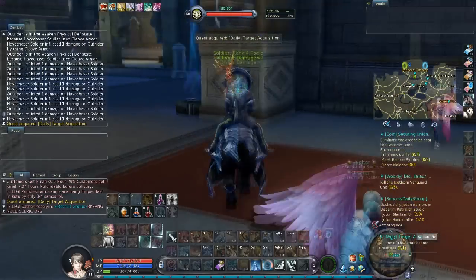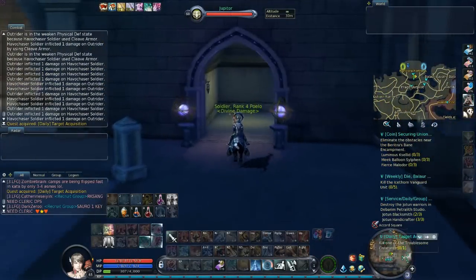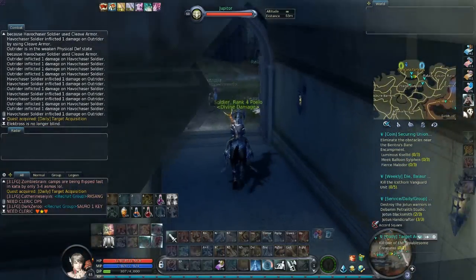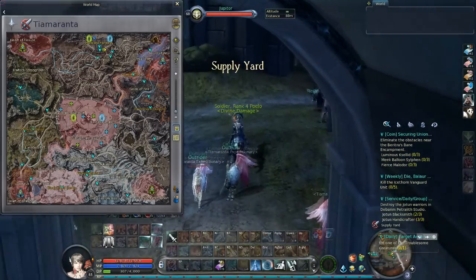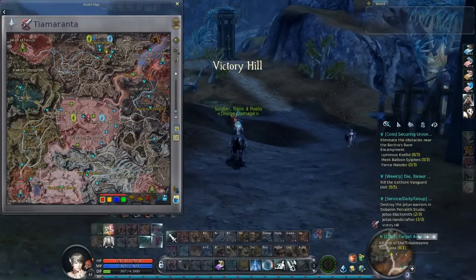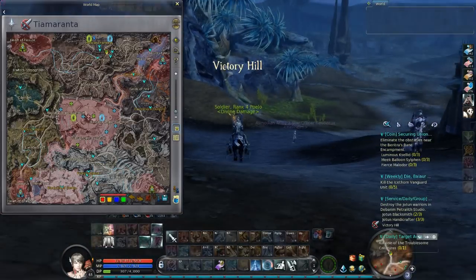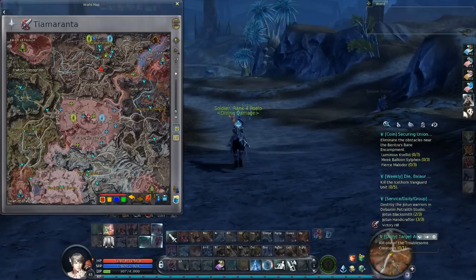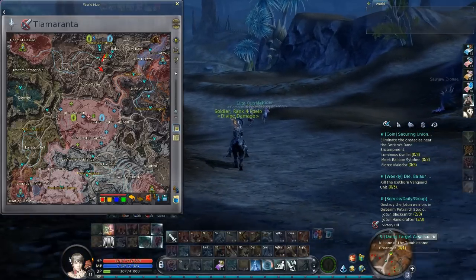The best approach that works best for me is the following. First of all, you come right outside the fortress, and right here you kill the mob for the daily quest, so you just basically need to go down this hill.